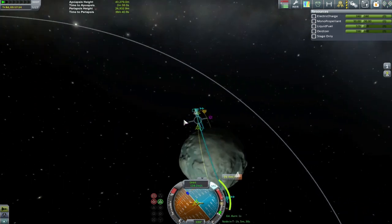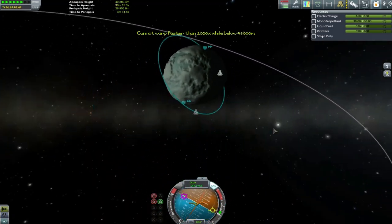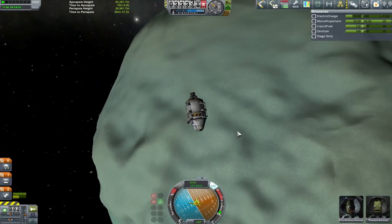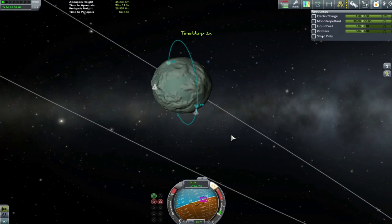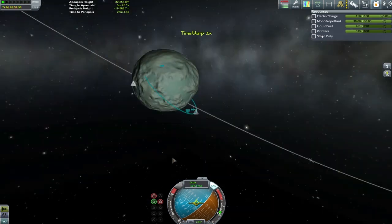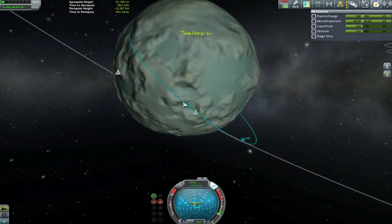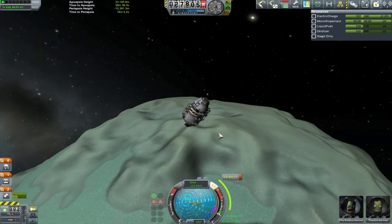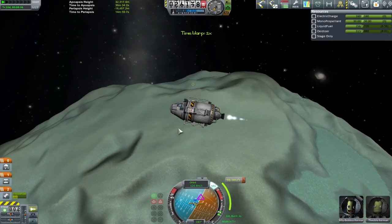Now it's just a case of circularising our burn and figuring out where we're going to come down. We want to put ourselves down as close as possible to Bob's location. We're going to try and get Bob onto the sun side. Rather than coming down at sunset, we'll bring him out into the sunrise with a major correction burn. I'm not exactly struggling for fuel, plus there's quite a repository at the base in the form of all the other tanks.